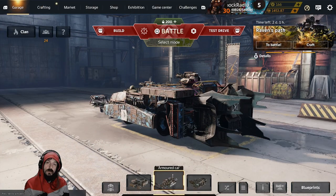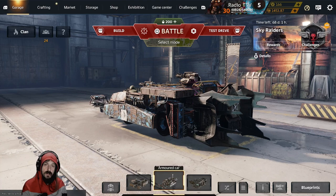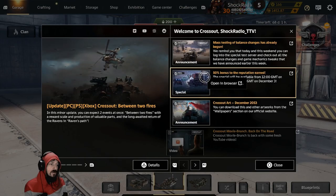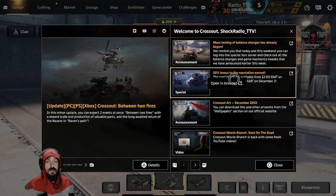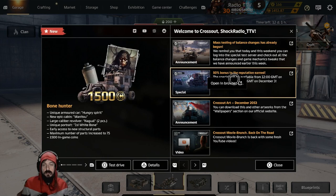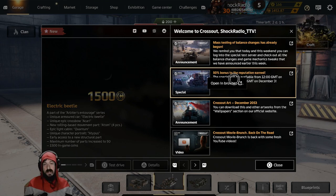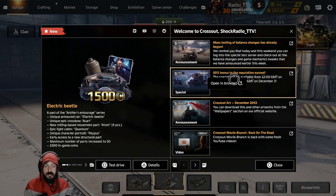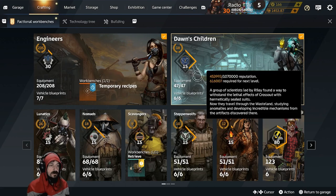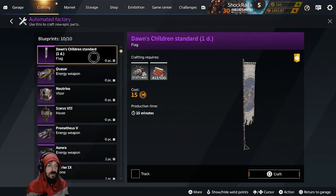What is going on, fellow Wastelanders? Shock Radio here, welcome back to the channel. Today the devs released some news where you can earn 50% bonus reputation in battle for the weekend until December 3rd. So I thought it might be a good opportunity to talk about reputation and how you can earn more of it in battle by using flags, decor, and things like that. We're also going to show you some PvP of how much reputation you can earn by running the highest tier faction flag in the Wasteland.